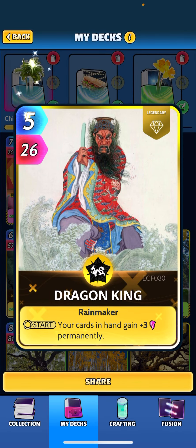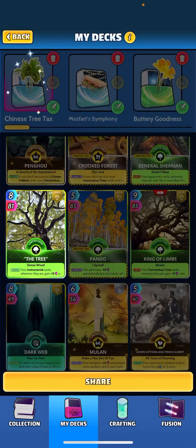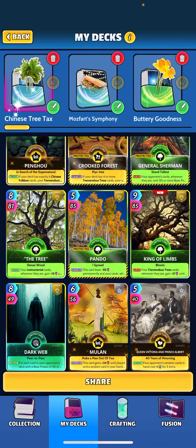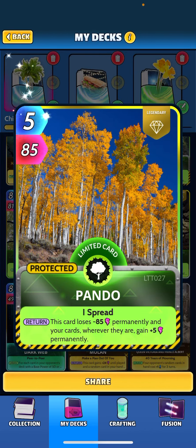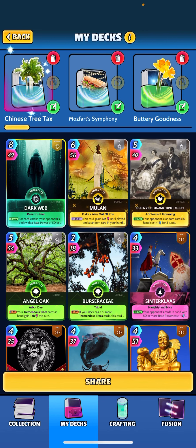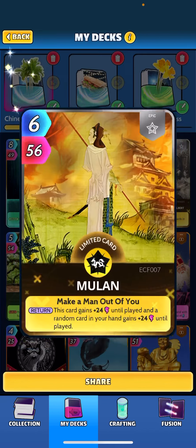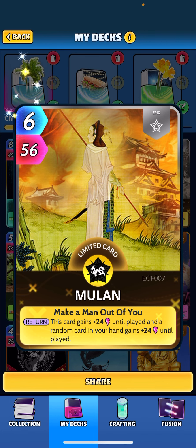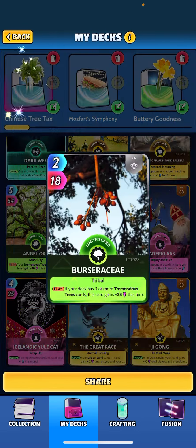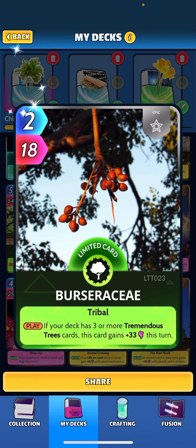The rest of these cards are generic folklore cards. One card gives everything a nice plus three permanently every turn. We've got the Tree included — it's kind of like the Terminator, just going to keep getting larger and cheaper as the game goes on. Pando spreads the love giving everything plus five permanently while it loses 85. Dark Web is a nice big buff, potential for plus 25, and we have about 10 cards that will trigger Mulan — this card gains plus 24 until played and a random card in your hand gains plus 24. Angel Oak is a nice buffer on our trees.